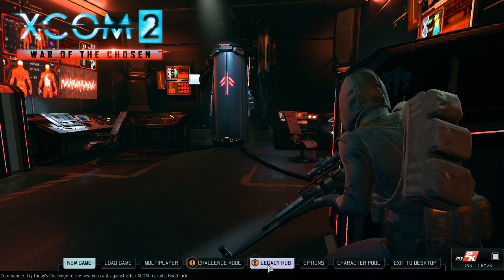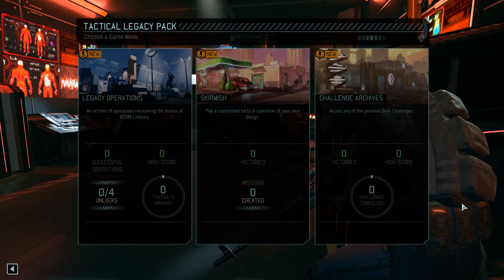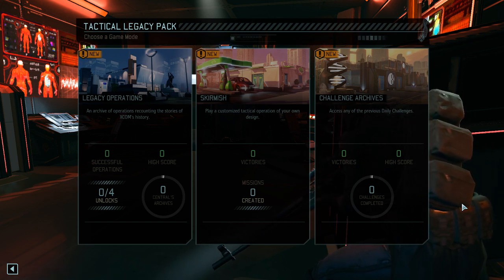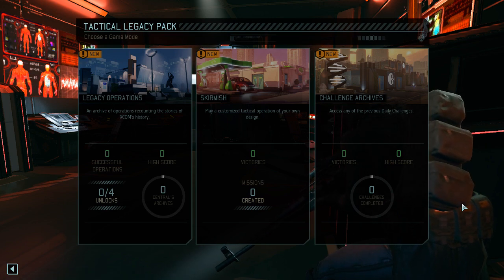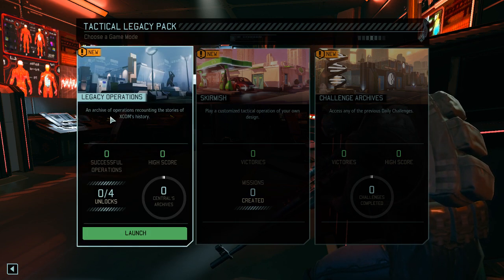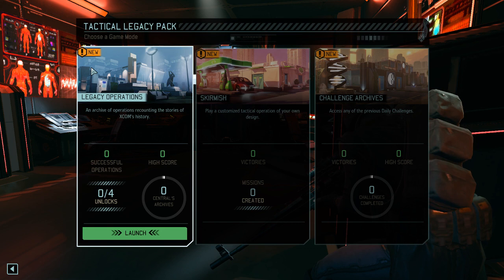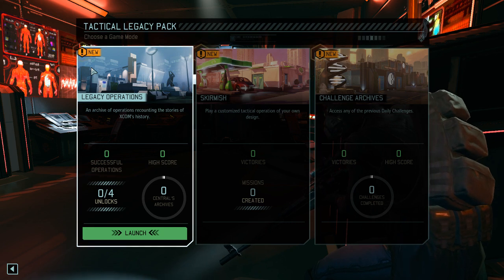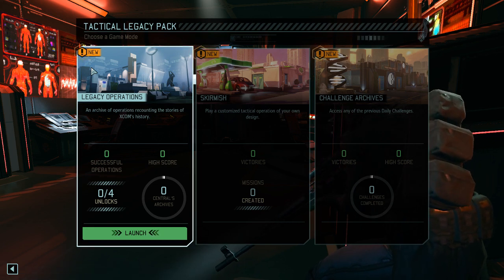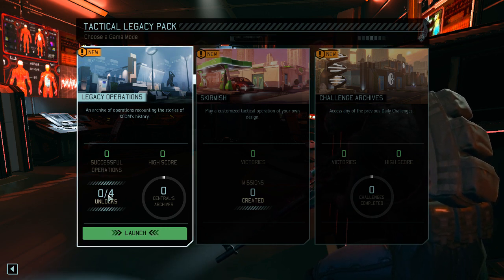For those of you who have not heard about it, the Legacy expansion focuses on running through the intermediate time between XCOM 1 and XCOM 2 — kind of the fall of XCOM, so to speak. And we can run through that using this brand new Legacy operations mode. From what I understand, there is no strategic layer of any kind. It's basically just select your soldiers and give it a go. The more successful operations we have, the higher the score, the more we can unlock.